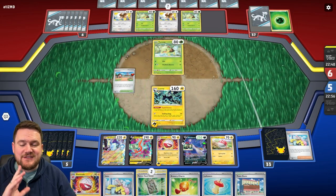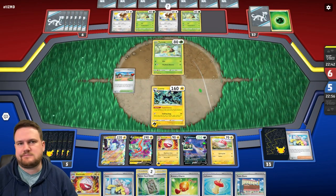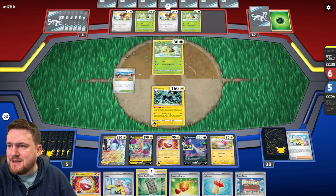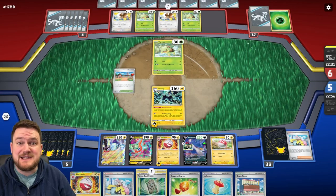The attack with Luxray is obviously very good, but if we get Iono'd to 5 and we don't find the energy, then this could be hard. We just have to wait and see. Our opponent is taking a very long time to click the buttons over there — I hope that they haven't just disappeared, because if they've disappeared this is going to be very awkward.